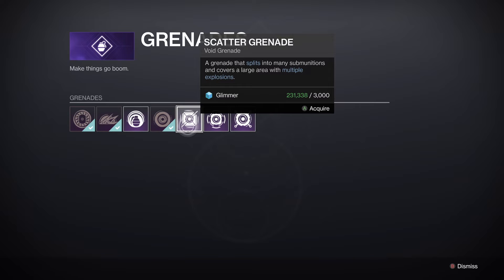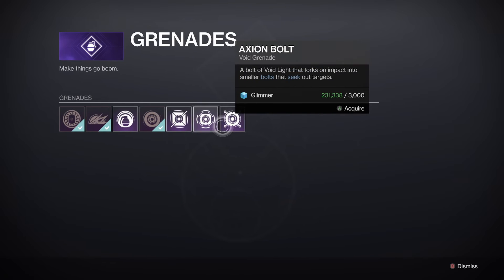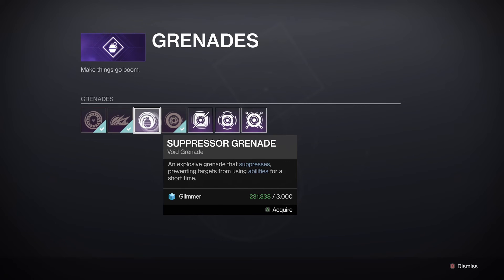And it really is that simple. Once you get here, you can just look at whatever grenade you want and buy it. I thought maybe you'd only be able to buy one at a time, so I went with my favorite — the one I wanted most — which is the suppressor grenade, but I guess not.